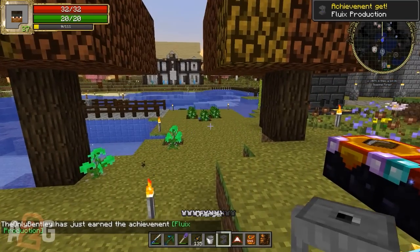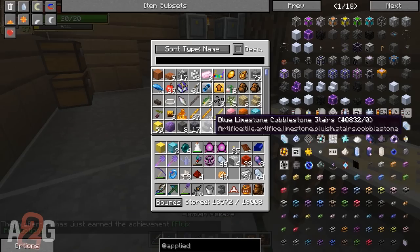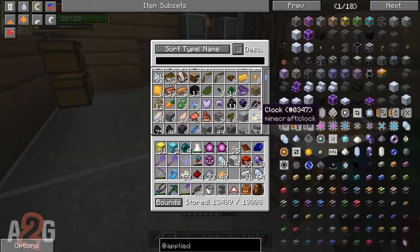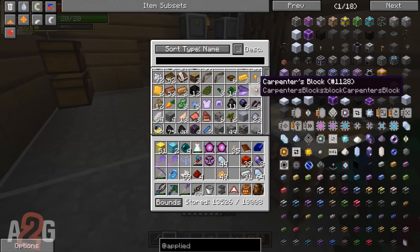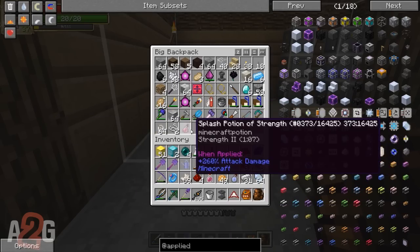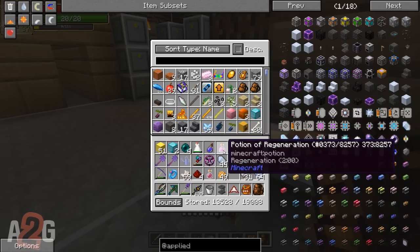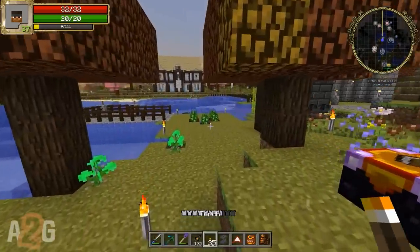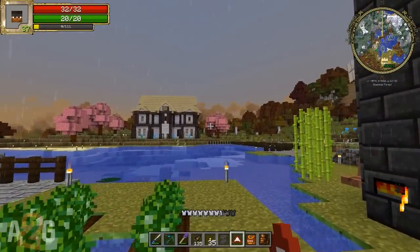Through my backpack. Let's see, I'm gonna grab this. I'm gonna grab this. No! Oh my gosh, Teddy, there's so much stuff. So much stuff. There's a lot of things. It's like I don't even know what to do with it all.